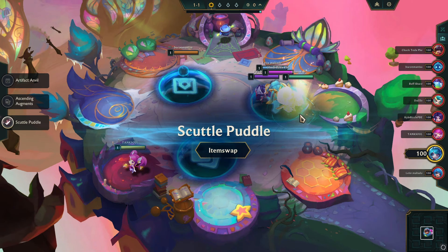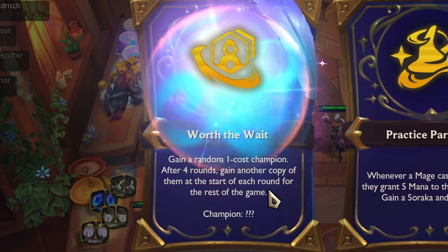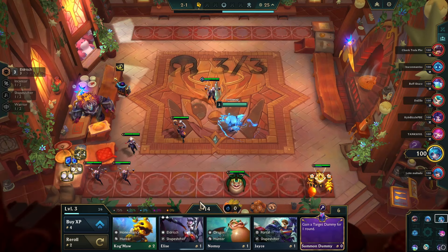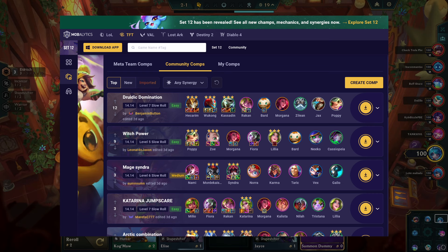The game began with the Scuttle Puddle Portal. For the first augment selection, I picked Worth the Wait, which gives us a random one cost unit and a copy of the same unit after every round. This augment is very random, but based on the unit we get, we can build our final comp. Currently, various rerolls are popular in PBE, making this augment helpful in those scenarios.